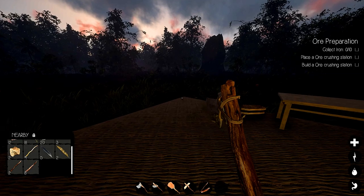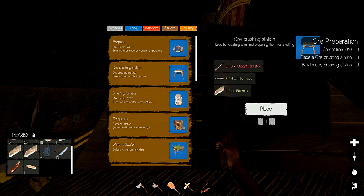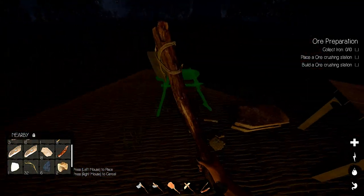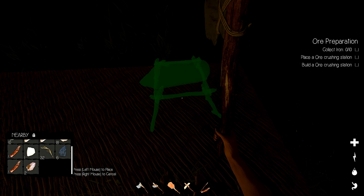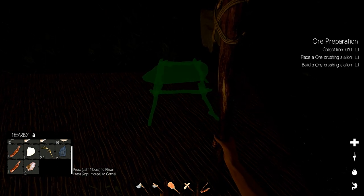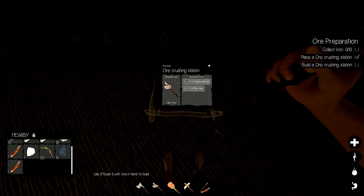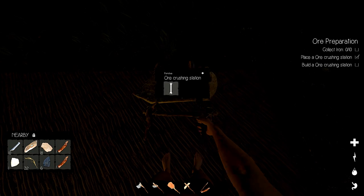We've gotten past the itty-bitty parts, now we're getting to the real deal. Can I craft this station now? How are they not within range - they're right there! We'll put it right here, this will be crafting corner. Fiber rope, got it. No more straight sticks - fiber rope. It's getting serious. That's a rock. All right, I think we're good.